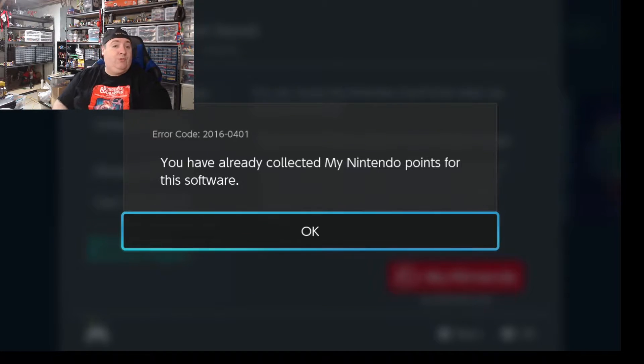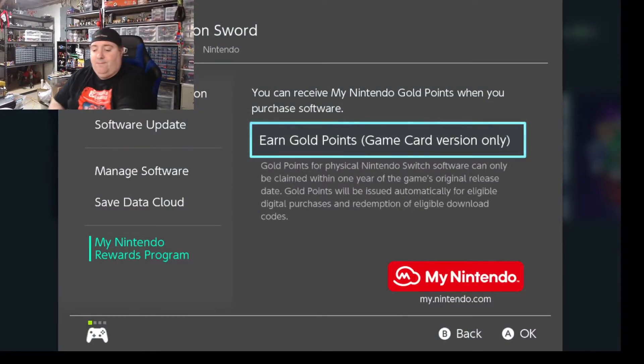But that's the steps you would follow. And if you have multiple accounts on your system, you'll just select what account you want it to go for — and it's as simple as that. Now you might be asking: if you use the platinum rewards points to get themes and stuff, what do you use the gold ones for? Well, the gold ones are used for gathering discounts or free games from the Nintendo eShop.